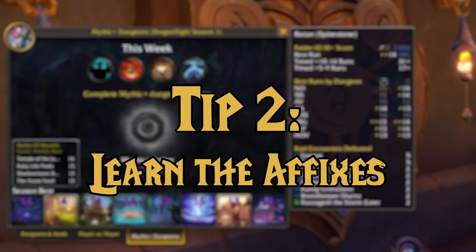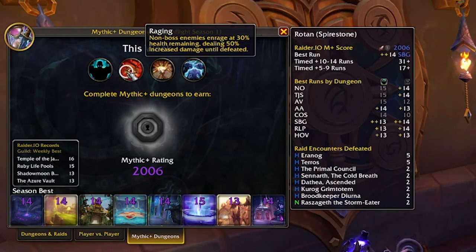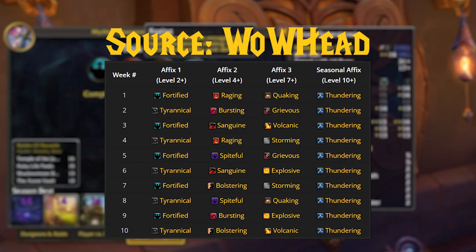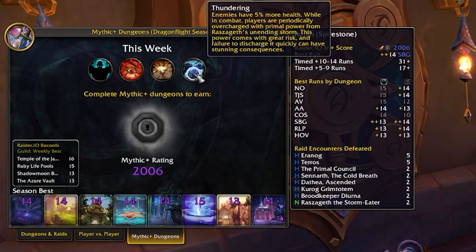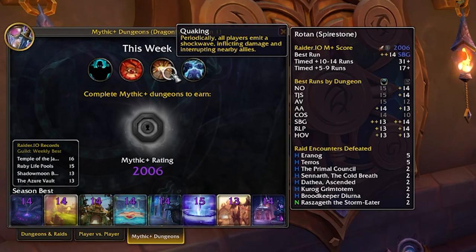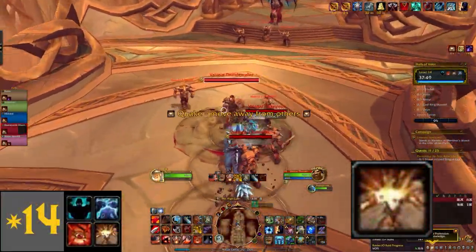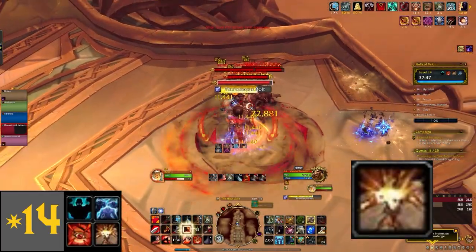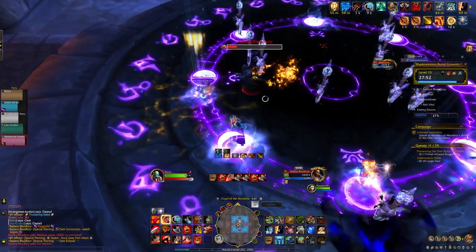Tip number 2: study the affixes and how they interact with each other. Each week, affixes rotate. Wowhead has great resources on future weeks and their affixes so you can prep ahead of time for what's coming. Affixes are what really create the difficulty of the dungeon, and certain affix combos make for extremely grueling or extremely easy weeks. For example, this week we have Raging and Quaking. Raging makes adds get stronger as they're close to death, and Quaking makes players need to spread out every once in a while. There's no interaction between these affixes, so this week has been an easy one and great for pushing keys.